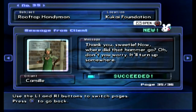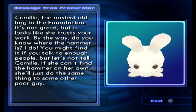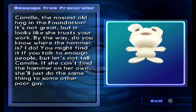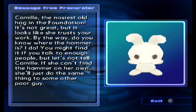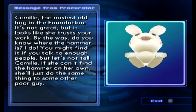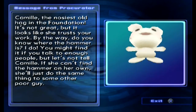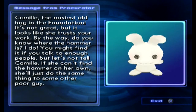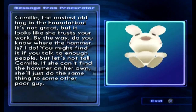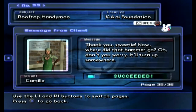Camille says 'Thank you sweetie, now where did that hammer go?' An NPC notes that Camille is 'the nosiest old hag in the Foundation.' It looks like she trusts our work. Another character says they know where the hammer is — you might find it if you talk to enough people — but says not to tell Camille, because if she can't find the hammer on her own she'll just do the same thing to some other poor guy.